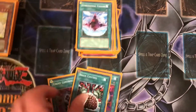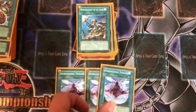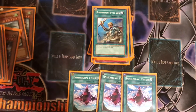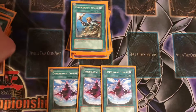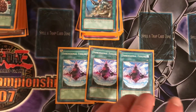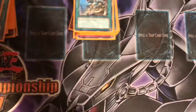Now for the spell cards, you got two Enemy Controller, one Brain Control. Then you got three Dimensional Fissure. This card keeps your DD Survivor and DD Scout Plane combo going, along with Macro Cosmos and Banisher of the Radiance. Dimensional Fissure's effect is: any monster sent to the graveyard is removed from play instead. Pretty cool.